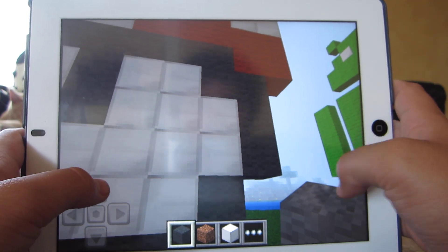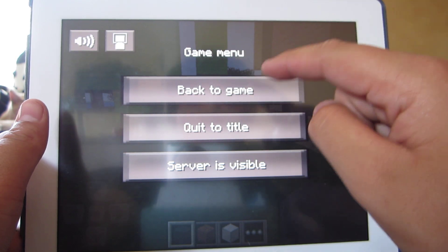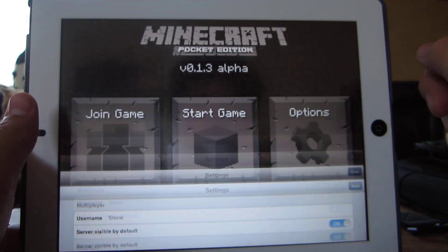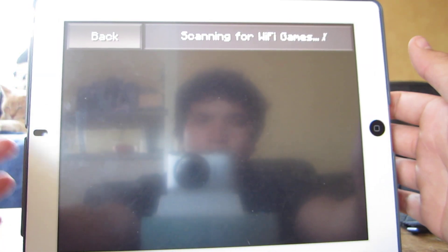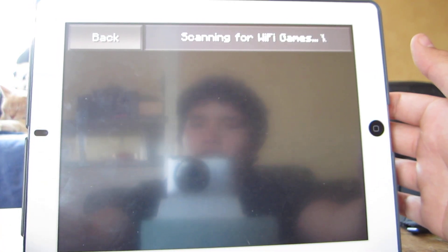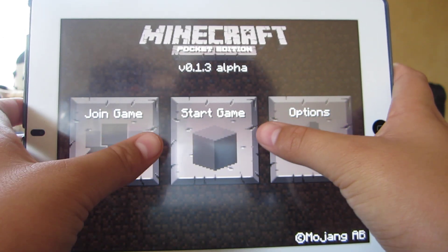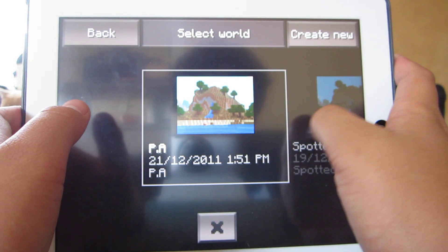The buttons are very glitchy. The menu has options. You can join local Wi-Fi games, so if my brother gets Minecraft on his device, he can come onto my server and play with me. If you go to Start Game, you can just scroll across and see all your worlds. It's quite easy — then you go to New.